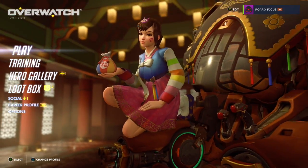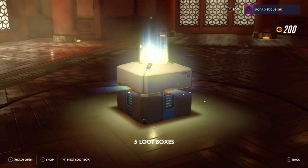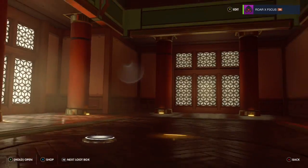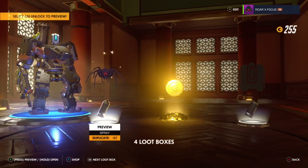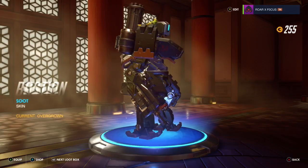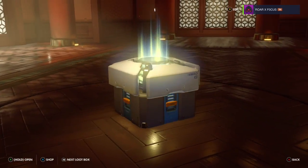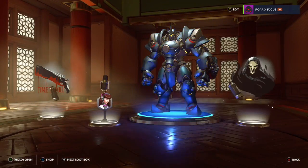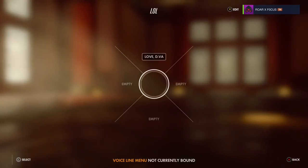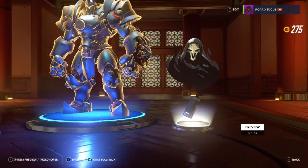Now it's five normal loot boxes. Let me get back onto the loot boxes. Just five normal ones, let's see what we get. Two blues, currency, currency. Bastion spray. And a skin for Bastion. Nah, I like this skin I've got already. Four remaining. Oh my god, these are so dead. Wow, that's a pretty cool spray, not gonna lie.